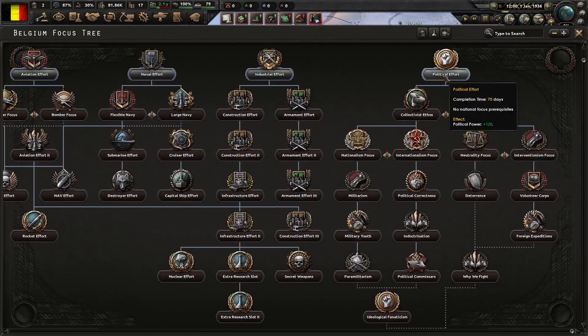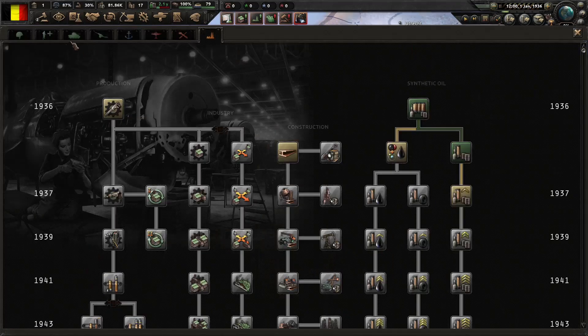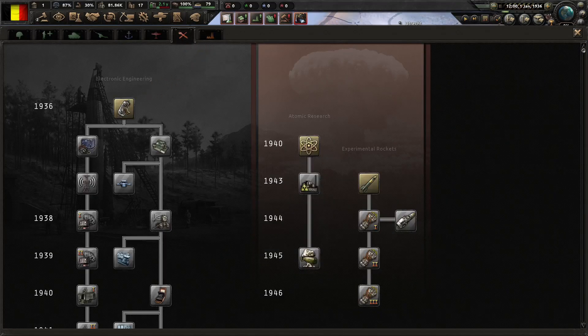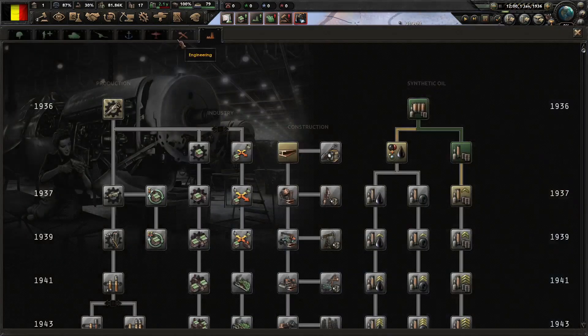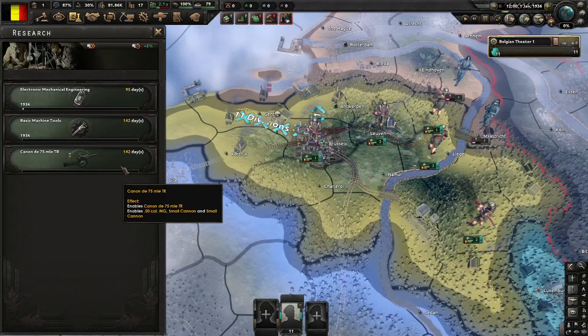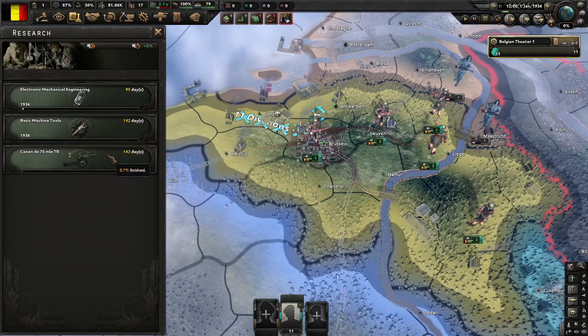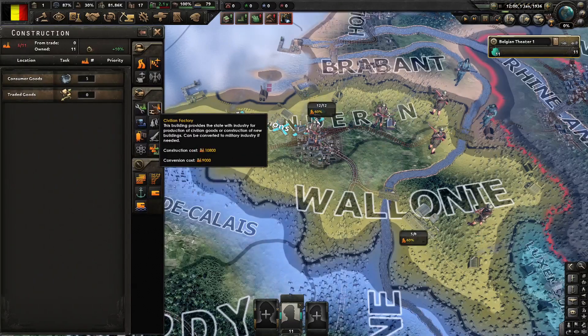For your political focuses, go Political Effort first. For research, it doesn't really matter but I'll definitely get Electronic and all the production line techs. We do need one specific thing: research Artillery as well with one of your research slots. Everything else is optional, but you need Artillery as Belgium does not start out with artillery.